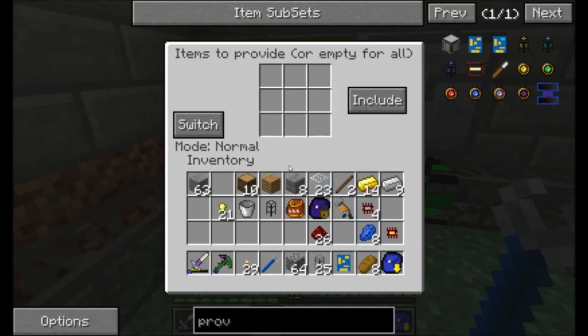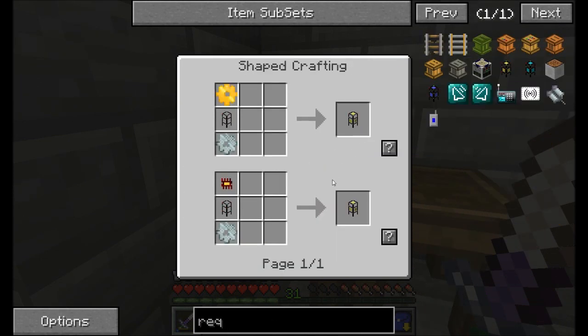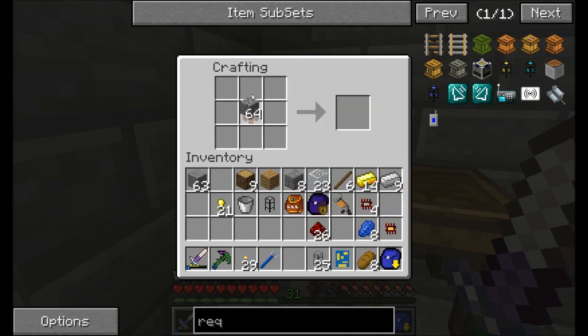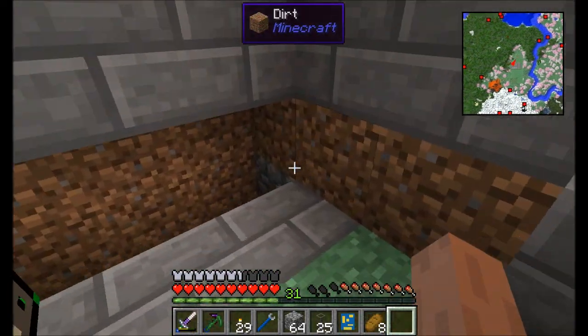Provider modules can be configured — you can specify which items to provide, leave it empty to provide all of them, or set it to exclude certain items. You can also set it to different modes. Let's come over to this wall and take a look at what I want to make next, which is a request logistics pipe. That doesn't look too hard — I just need an iron gear. Let's upgrade that to stone and then iron, and then we can make ourselves a request logistics pipe, which I'm going to place right in the wall here.